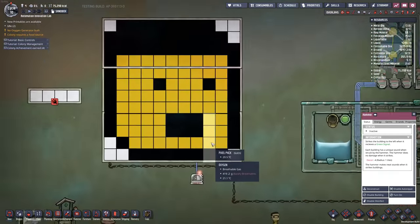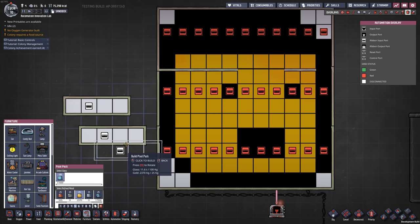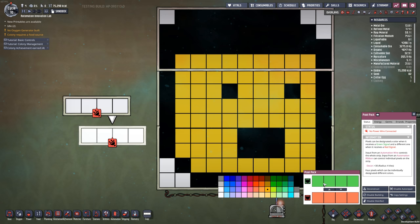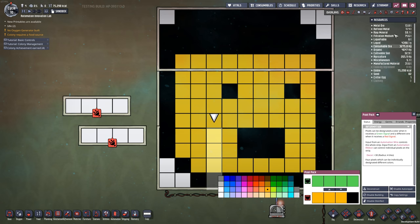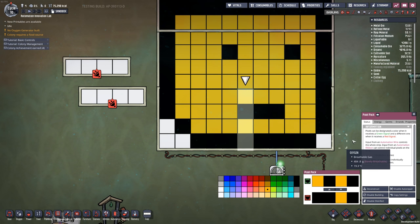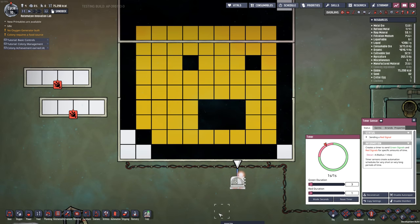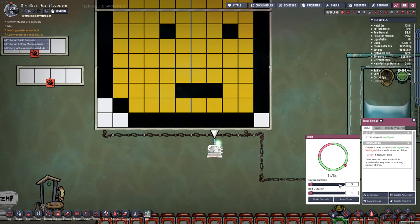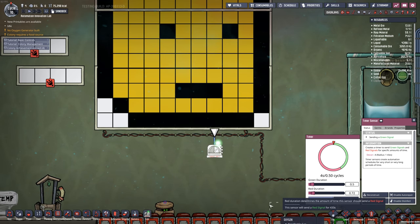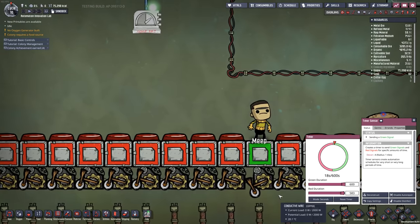The most obvious new item is the pixel pack, available under furniture. Depending on whether you send a high or low signal via automation, you can change the colors it's presenting. One is static while another cycles between different patterns. We can cycle between those two states using a brand new timer sensor, which is different from the cycle-based one. The green duration is set to three and the red duration to one, adjustable in seconds or cycles — for example, 10 cycles on green and one cycle on red.